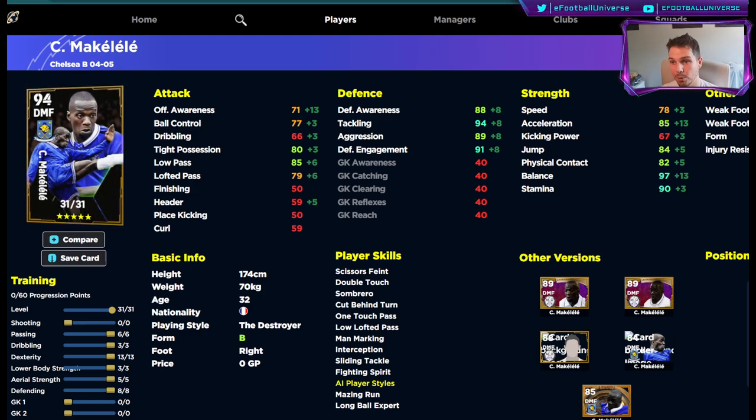If you've got two DMFs with an attacking midfielder and wide players in something like a traditional 4-4-2, and you're using Makalele in a more attacking role, you need to boost his passing, dribbling, and dexterity to at least these levels. You'll still get the defensive awareness and tackling boosts — those will be 90 and 96 — and speed will be 80 with 92 stamina, so you'll have the engine to never need substituting.